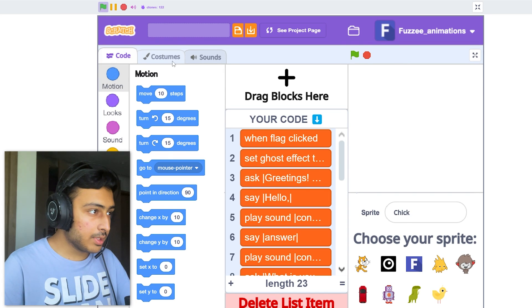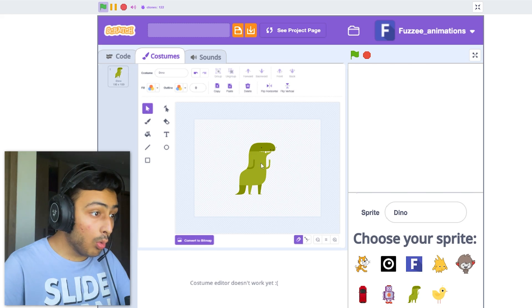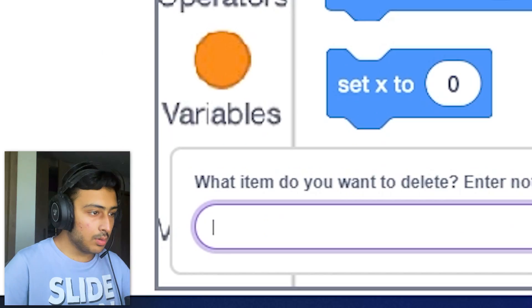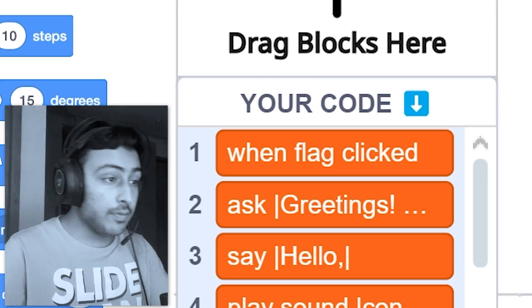Let's choose Dino and go to - attention to detail - we can play sound. We can edit them, and yeah we can add our scripts. I can also delete a script, delete list item. Let's delete one and it'll be all messed up. Okay, we can delete one.